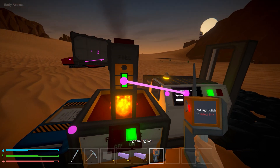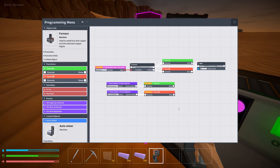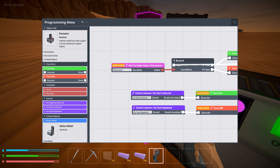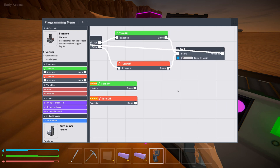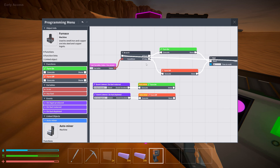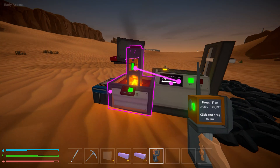For the smelter, if we go into the programming tool, you'll notice I have one link — the furnace to the miner. If we open up the furnace, that's where I've kept all of my code. The first piece is detecting if the miner has power, and if it does, it turns on the furnace. If it doesn't have power, it turns off. We have a wait timer here — every 10 seconds it keeps checking to see if the auto miner is still running, and if it is, it loops the branch to make sure it turns the furnace on or off.